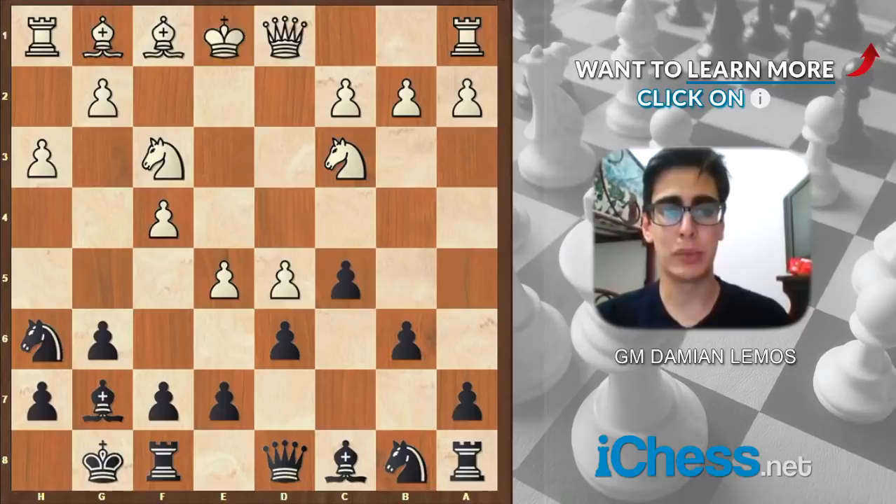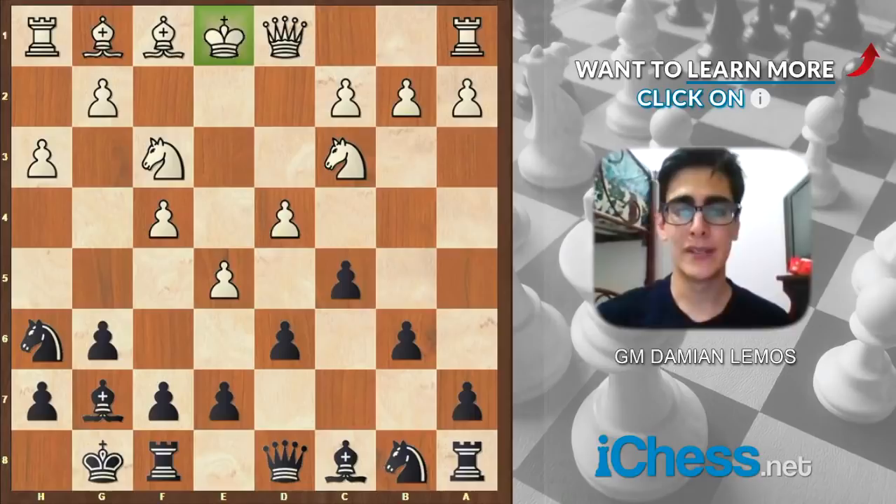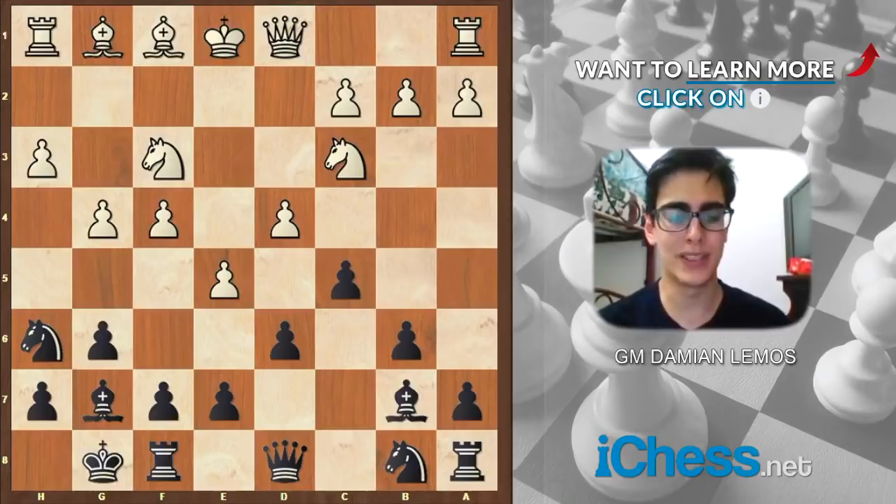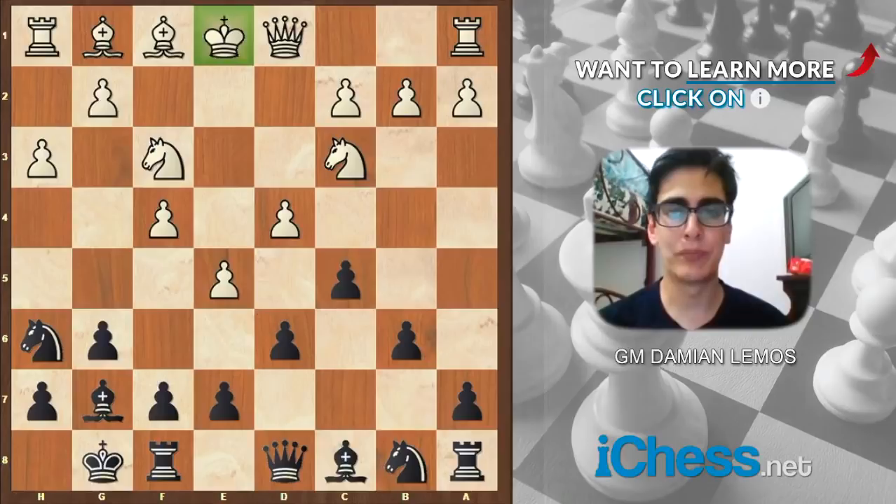So knight h6. Here White plays d5 — I think he is over ambitious at this point. A lot of players would consider a move like this, but this is what we are talking about: we want him to make moves like this. Then we play bishop b7, and he cannot advance his pawns. Now with this pin, I can consider taking on d4 or e5, and suddenly his center is falling.